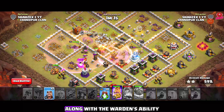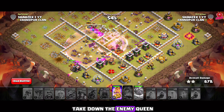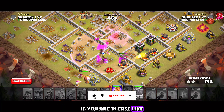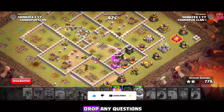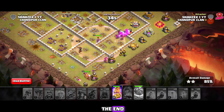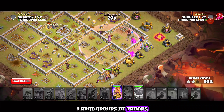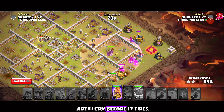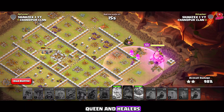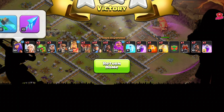Let me show you a live attack to clear up any doubts. Drop the queen followed by the healers — I recommend starting with a Coco Loon to check for air traps first. Drop a wall breaker to open the base and create a good funnel, otherwise the queen might go for outside buildings and ruin the attack. The queen can handle the enemy king easily so no need to waste a rage spell. When the clan castle troops come out, drop a freeze spell first, then the poison spell — super minions are incredibly dangerous and can take down the queen in seconds.